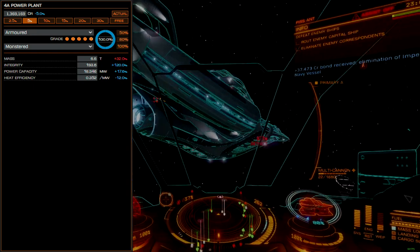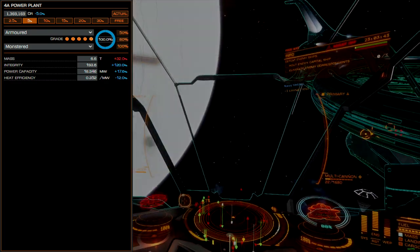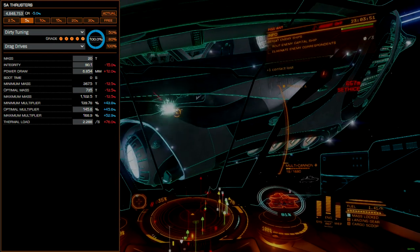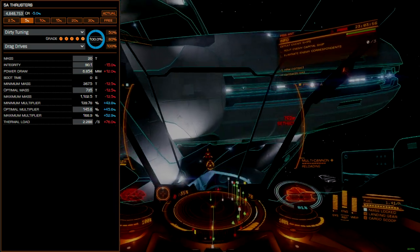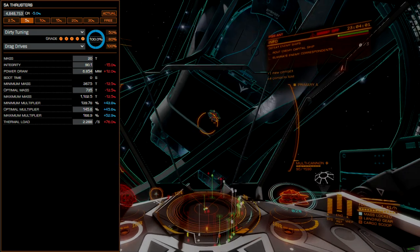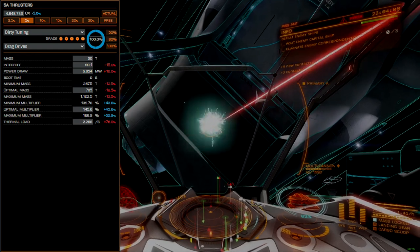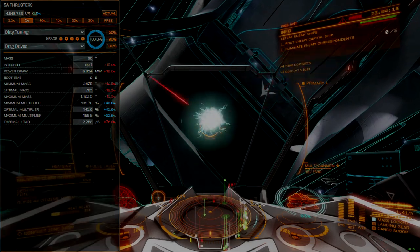If engaging live players in an open session, be careful never to expose your rear to anyone with high penetration weapons. Thrusters are rated 5A with the dirty drive-tuning blueprint and drag-drives experimental effect. Not that this combination is a surprise — it's almost ubiquitous among combat-focused ships. We gain a massive improvement to drive performance and lose both module integrity and heat efficiency. This blueprint brings the Vulture's speed and maneuverability to life, driving it into the territory of much smaller ships.